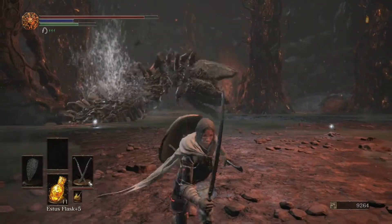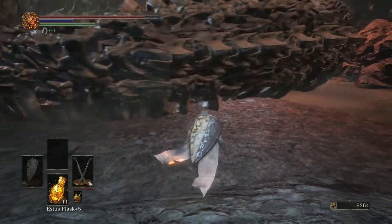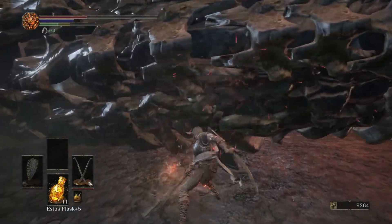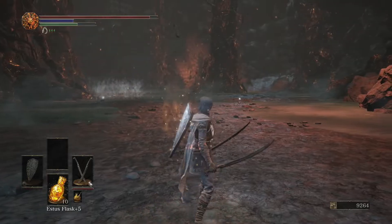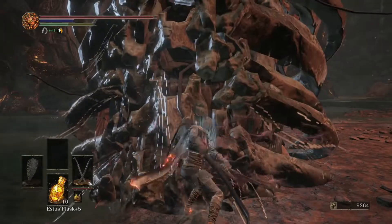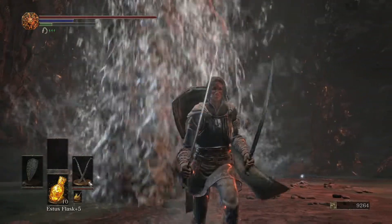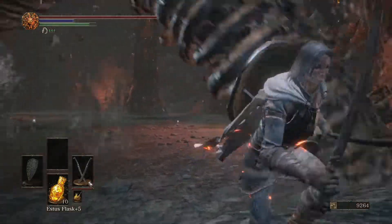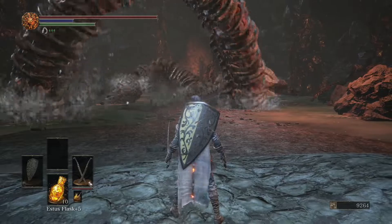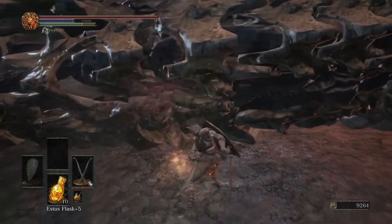Wait for the worm to pop out. We're going to attack it whenever it just stands still. Stay here, avoid the head obviously. Okay, we got a couple of hits in. When he's doing the lightning attacks, this is your best time to attack — you can get a lot of hits in and avoid the other attacks. It's going to start burrowing again. We're going to wait for it to stop to avoid taking damage.